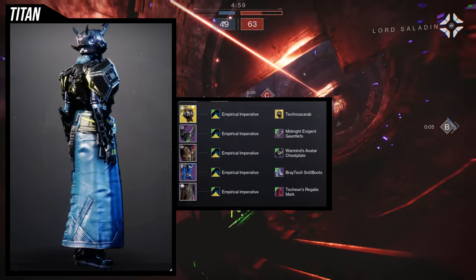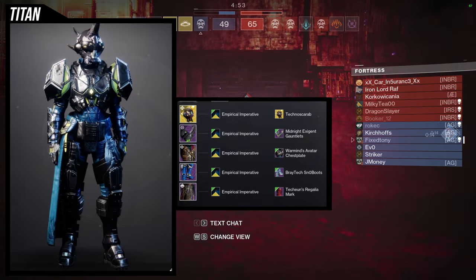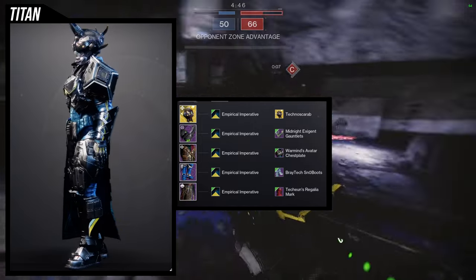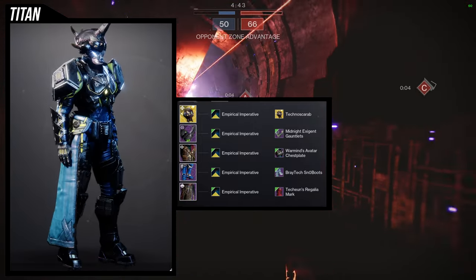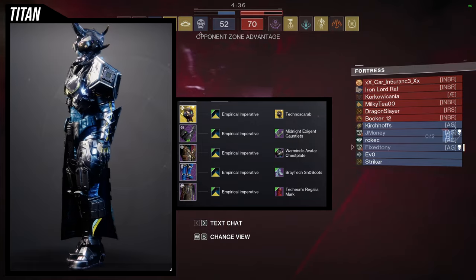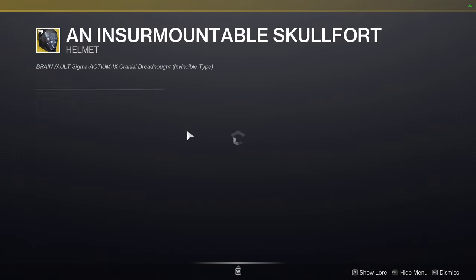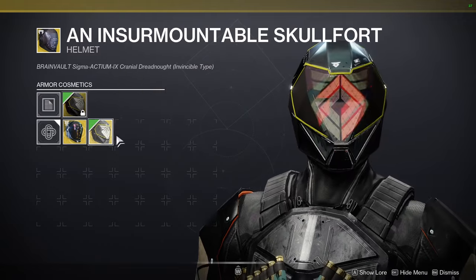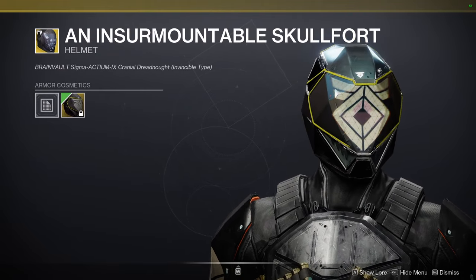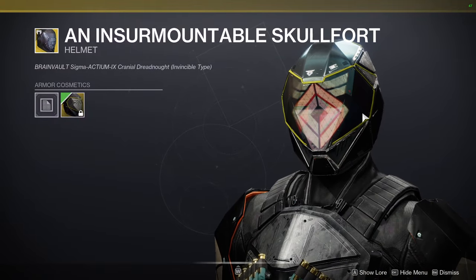For the shader, Empirical Imperative is what we're using — though this one might also be hard to get; I'm not even sure if the shader is dropping now. I would switch the helmet up for a more Rasputin look. If you specifically want to go for a Rasputin look, you can go for the Insurmountable Skull Fort. It has an ornament called the Mind Vault that's more SIVA themed — there's the Seraph icon right there. If you wanted to do that, you could definitely do that and it would look super cool.